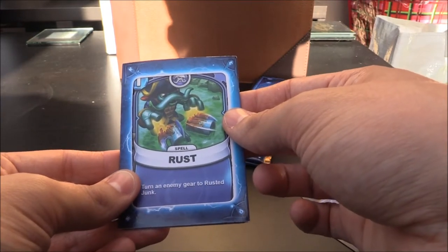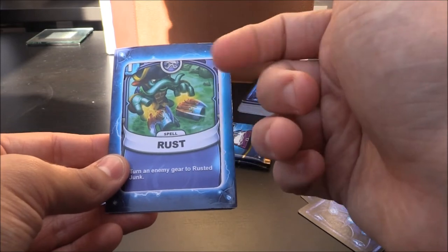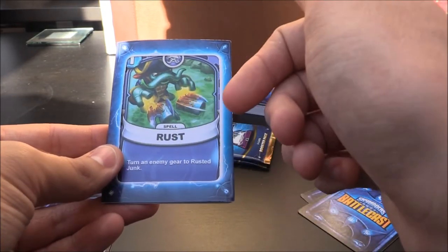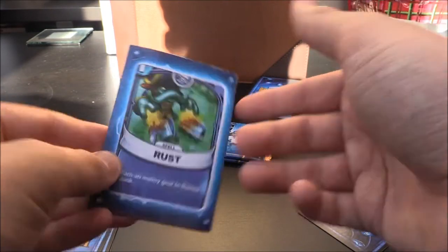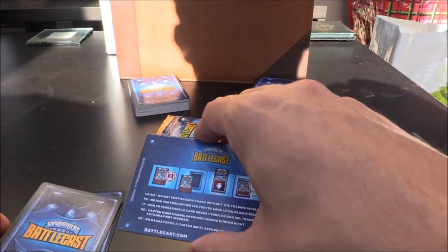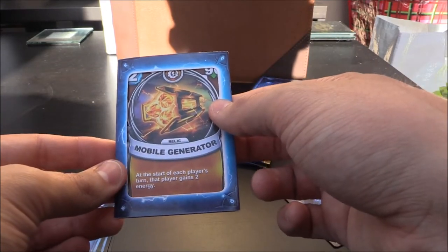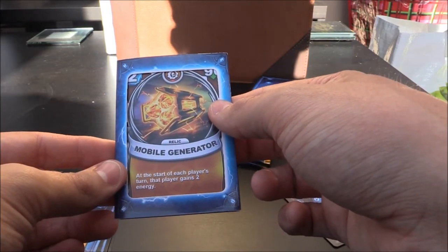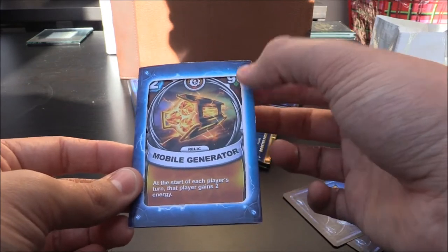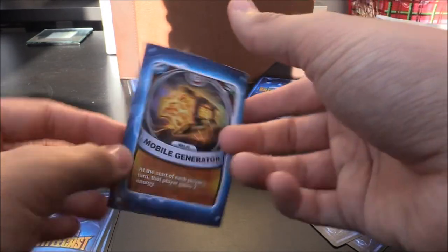Rust! We don't have this one. I actually got this in the game beforehand. It's a Washbuckle one crystal spell — turn an enemy gear to rusted junk. Very nice indeed, and I believe that was Bladed Braces he was rusting there. Mobile Generator — I think I have this, but it's a tech two crystal relic with 90 health. At the start of each player's turn, that player gains two energy.